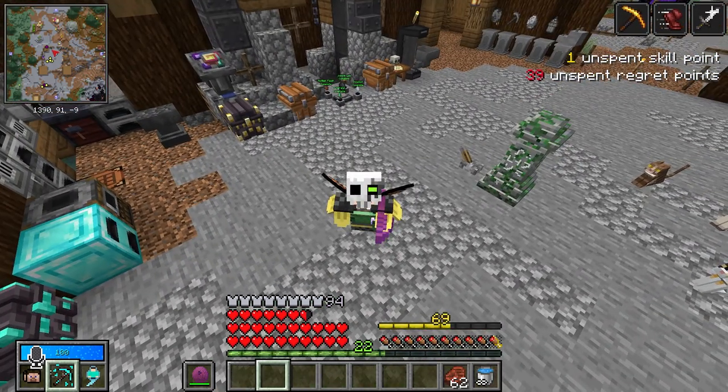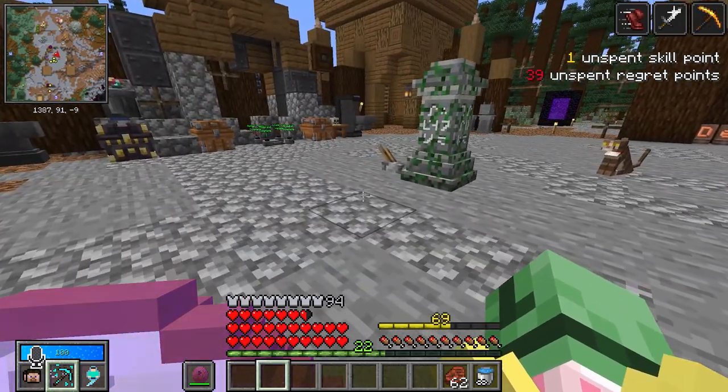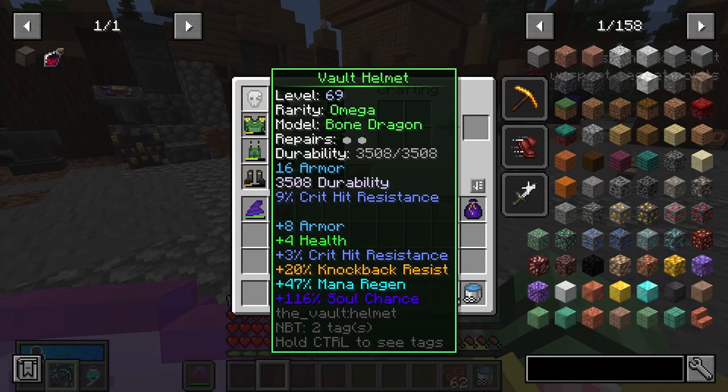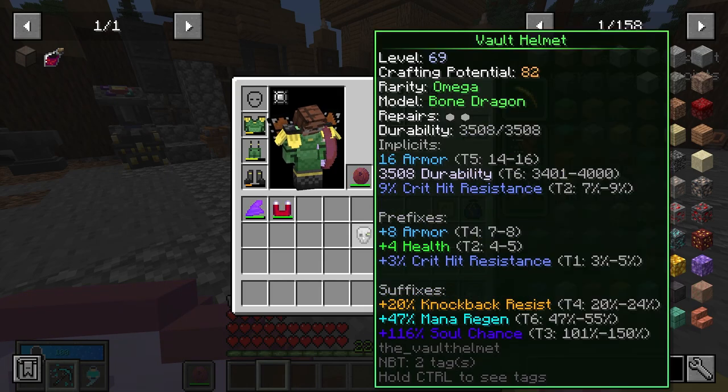Become a part of the now 170 people. Let's explore this Omega helmet we got. I did roll it a bunch off camera, and I got it here: 8 armor, 4 health, crit hit resistance, knockback resistance, mana regen, and soul chance. This is a ridiculously good helmet, except for the crit hit resistance — I really am not crazy about rolling that as a prefix, but I'm afraid that if I touch it, I'll take away the armor or the health.